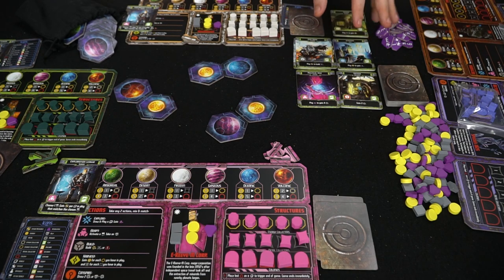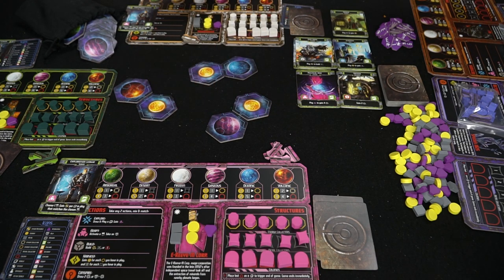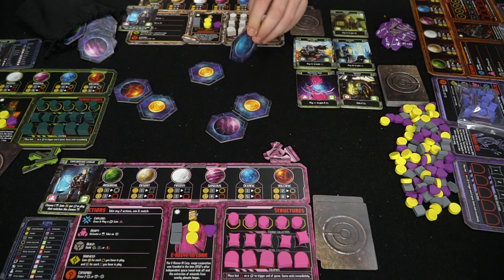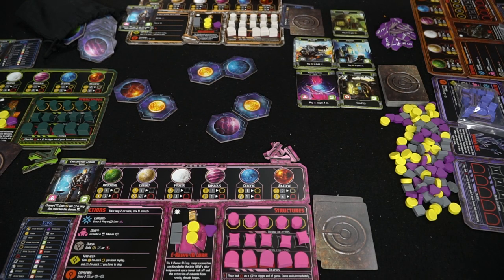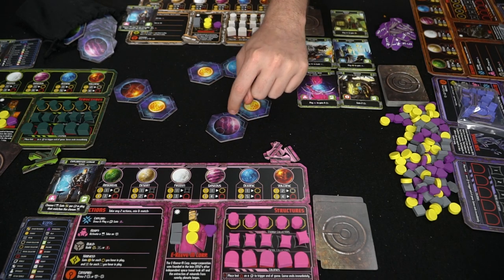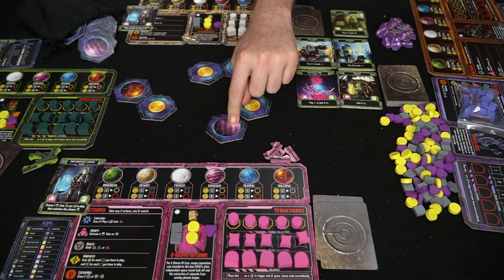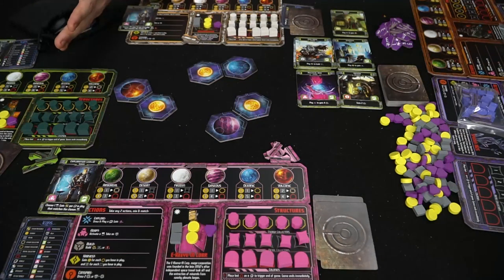Everybody also starts with their own sun. In a three-player game you get three suns placed on the board. All the planets go into a bag, and everybody draws a planet, chooses whichever side they want, and places it on their solar system in any configuration they like. Once placed, you take a control token and place it on that space. For instance, one player drew a planet and chose the side that lets him build on all the pink-colored planets — so pink is currently his. The planets are then shuffled back into the bag and everyone is ready to begin.